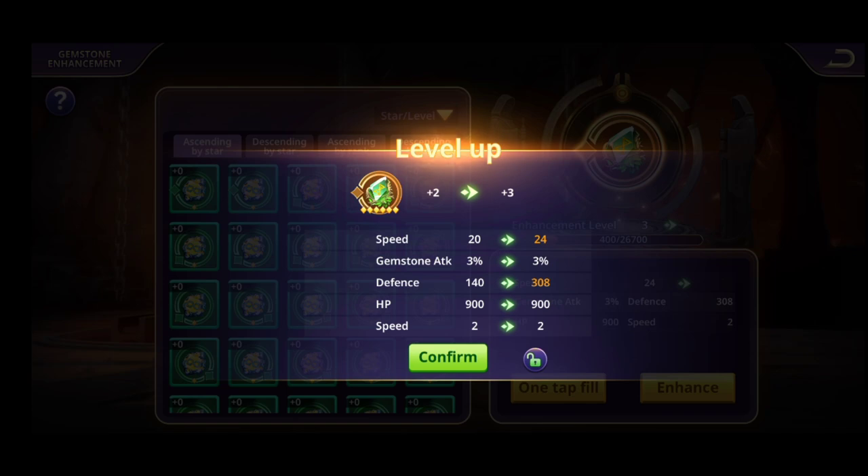If the attack or desired attribute appears, I suggest upgrading that gemstone, because after upgrading, both defense and attack will go higher and higher, along with speed. That would be the perfect gemstone.